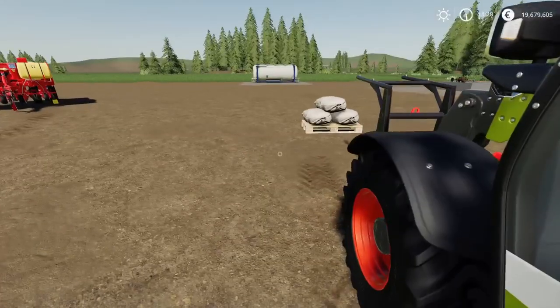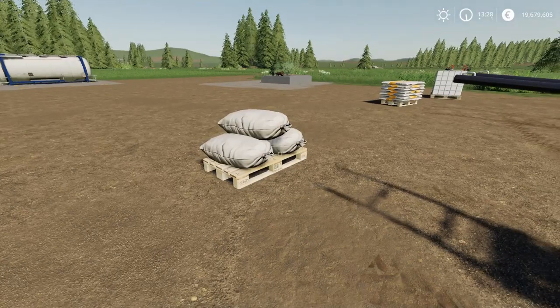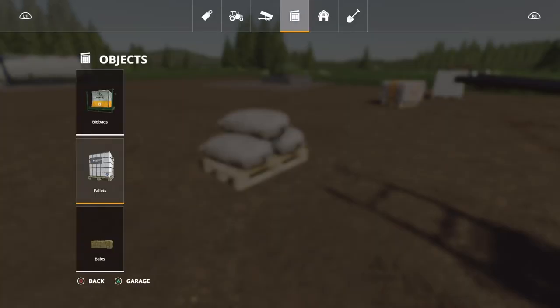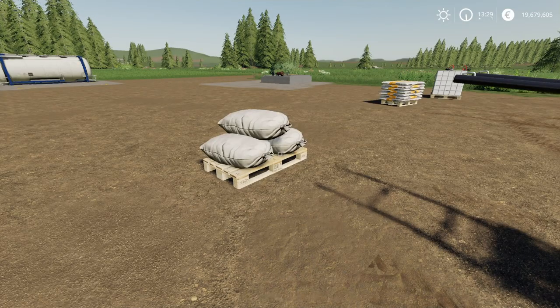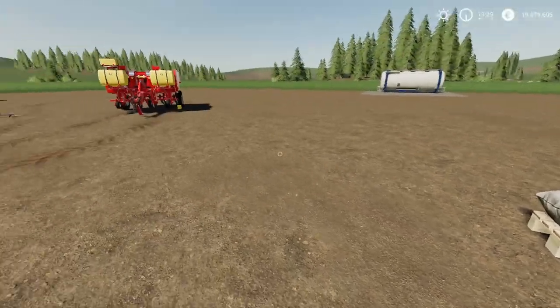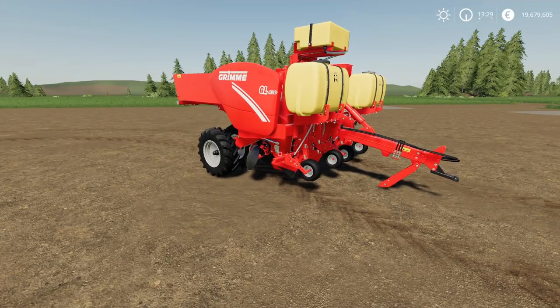We'll look at that in a bit more detail in a minute because we've also got a potato planter in the mods over the last couple of days. You'll find the sack potato pallet here under pallets — 450 to 460 liters. You can put seed into a potato planter or put potatoes back into a potato planter, so you've got a couple of options.